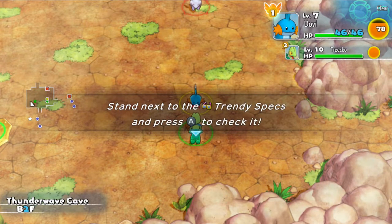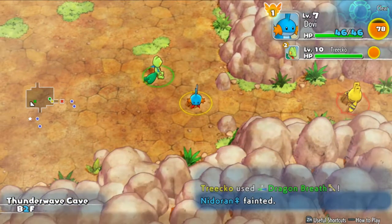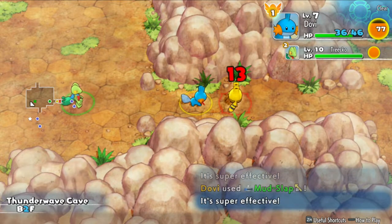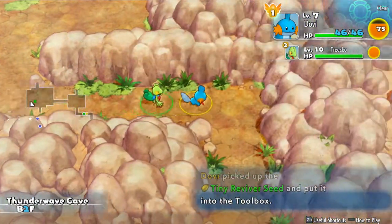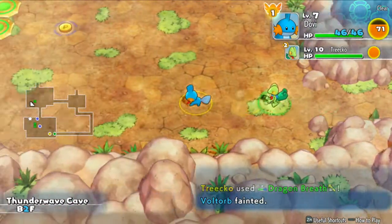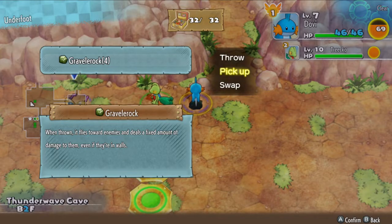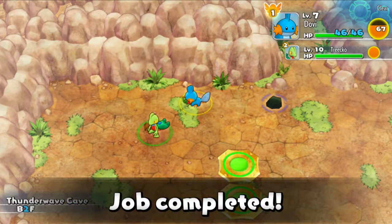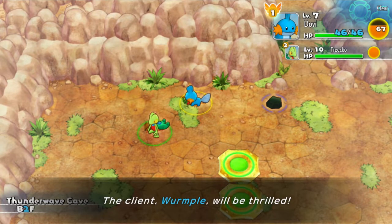We can find the trendy specs over here. Trico is just doing all the work for me. I pressed A there and it did Mud Slap instead of just a standard attack. It got a Blast Seed, Tiny Reviver Seed. I don't remember if that's new — I think it was originally just a Reviver Seed. I think the Tiny Reviver Seed just doesn't restore your full health. Toolbox is too full, that's weird. Job completed! In the corner we have our health, Trico's health, and our belly. Also the weather conditions.